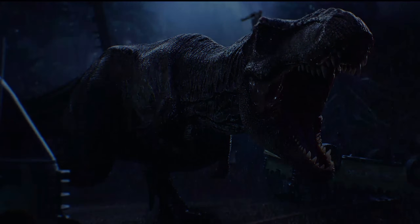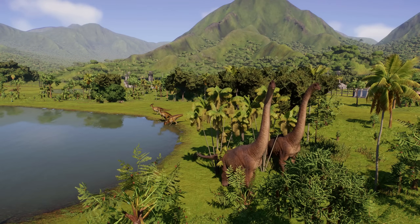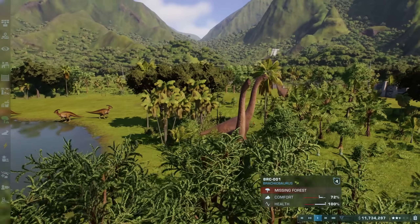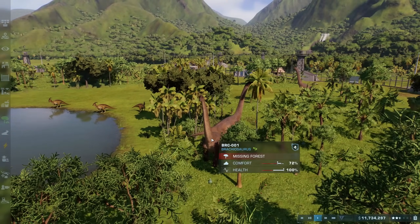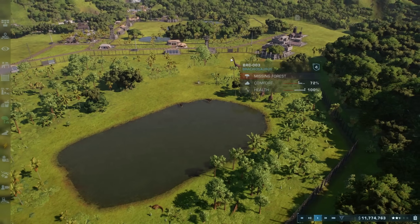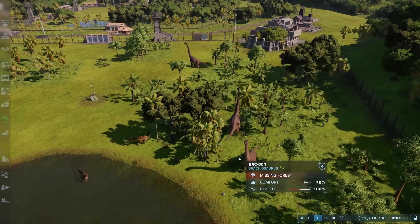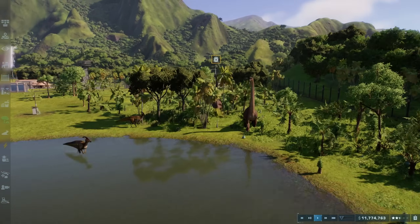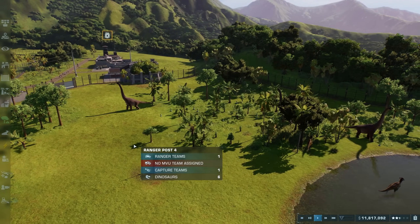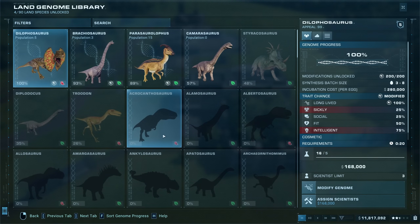In the previous video, we added Brachiosaurus to our huge herbivore habitat by introducing Dryosaurus to the park, as well as adding some much needed fence upgrades. What a beautiful group of dinosaurs we've got now — we've started our Brachiosaurus herd. They still say they're missing forest, but as soon as they expand their territory, we've got enough forest in here. We are missing a few Brachiosaurus because in Jurassic Park there are apparently six, and we only have three, so we do need to continue to synthesize Brachiosaurus.